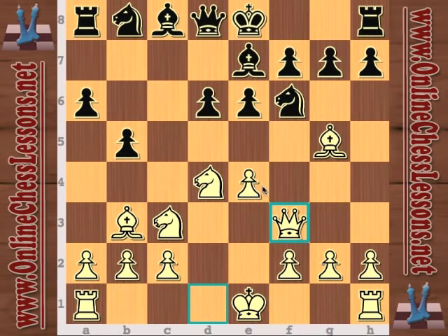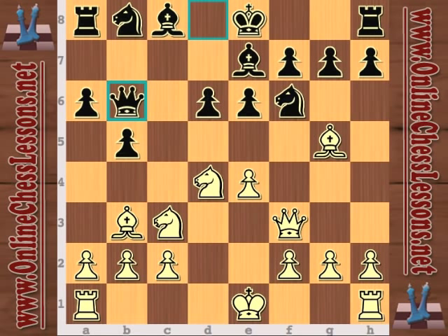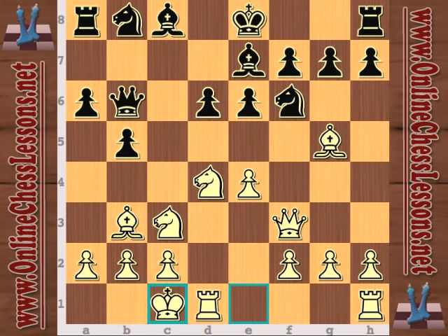White has a couple of ideas: playing e5 and taking that rook on a8 in a couple of tactics. So queen b6, countering by attacking the knight, and bishop b7 is also a possibility now. So castles and knight d7.